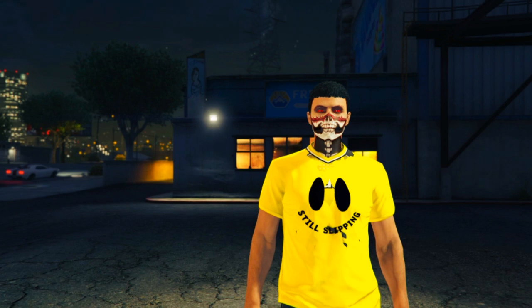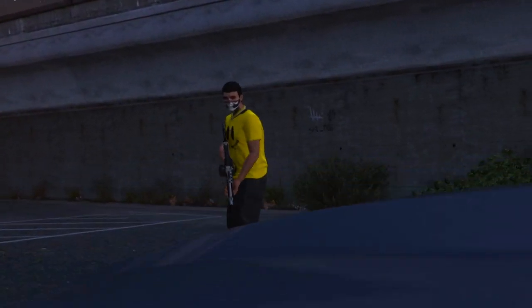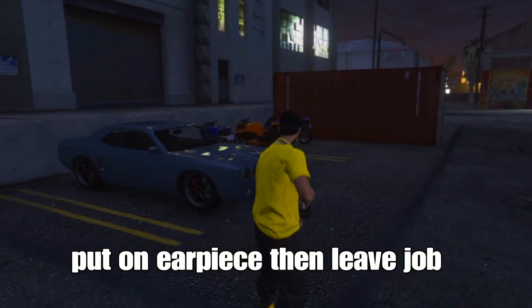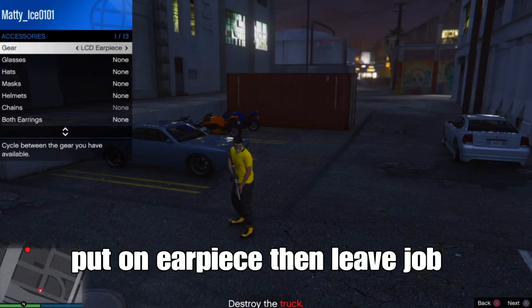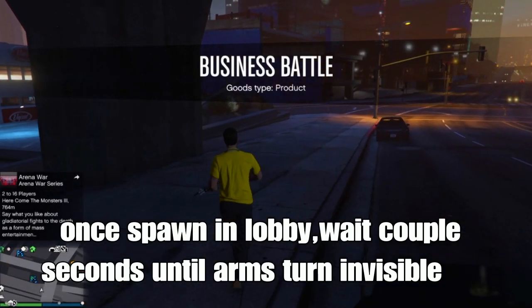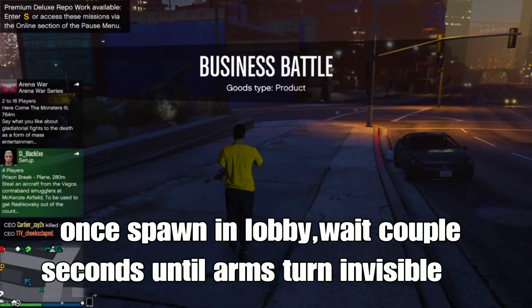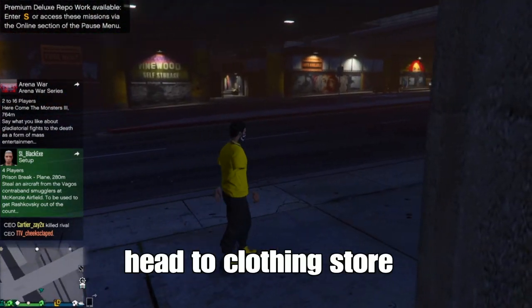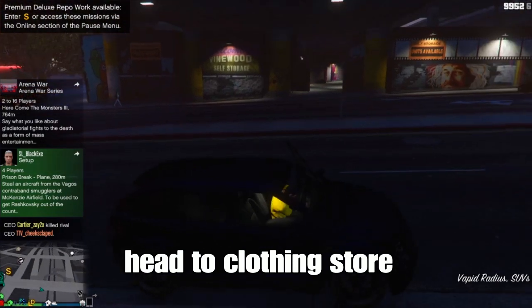You just need to spawn with like an earpiece, a breather, or a hat. Once you load in, open your interaction menu and put on an earpiece or a hat from styles, accessories, or gear. Then open your phone and quit the job. Once you spawn in after leaving the job, it usually takes a couple of seconds until your arm turns invisible — wait and walk around, and boom, look at that arm turn invisible.